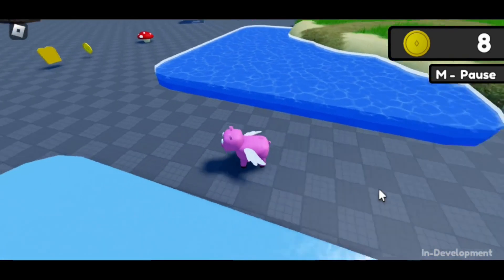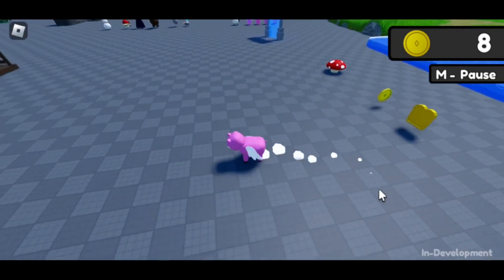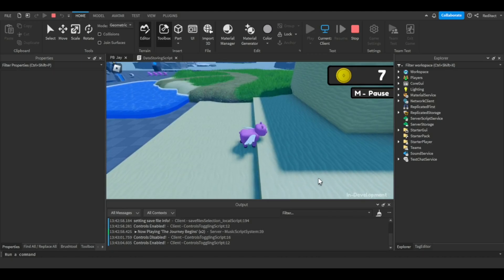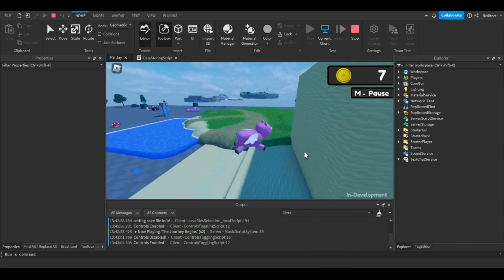I'm thinking of letting the player sprint underwater — it would probably have the same effects as normal sprinting. Learning from the videos I watched on water level design, I found that I wanted to keep movement mechanics open to the player when underwater, not hinder them.